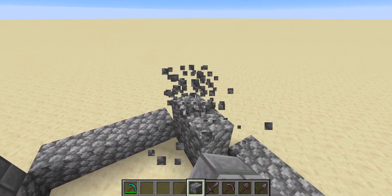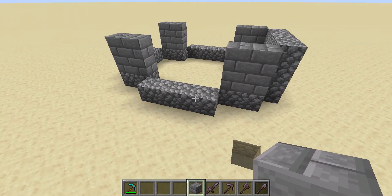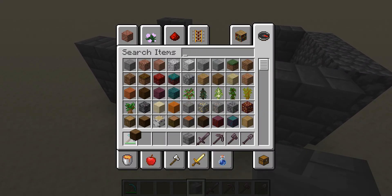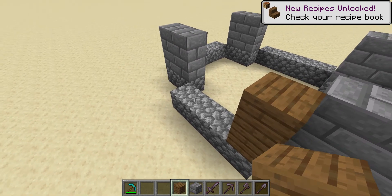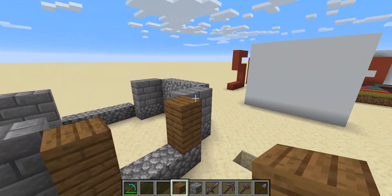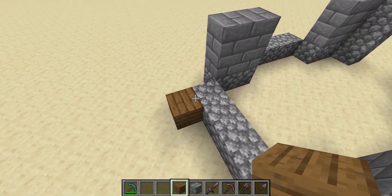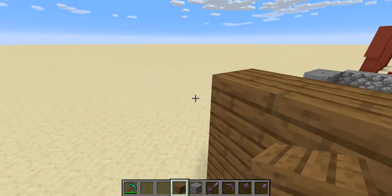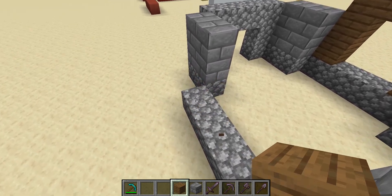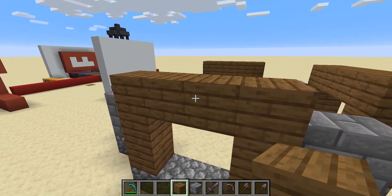Stone bricks. So this is something which me and other builders use — we use blocks that are similar but not exactly the same. Next, you're going to need some spruce planks. Grab spruce planks and build up in this general form for the windows. This is going to be a very basic starter house, but it's built for you to enjoy and build up around.